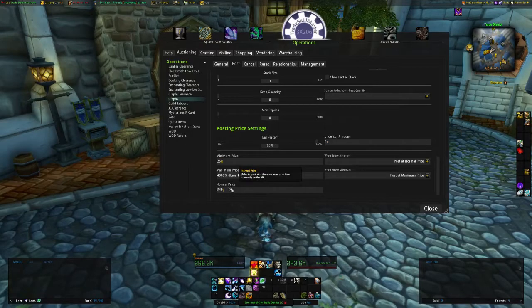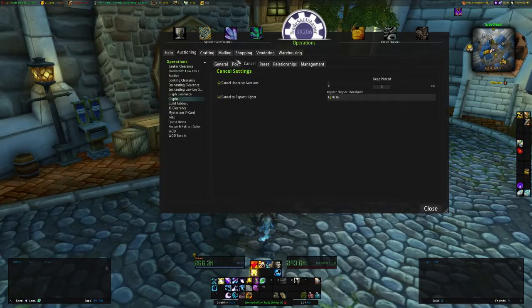My normal price — if a glyph posts at 19 gold and my minimum is 25, it will post at 349. When I first came to this server, no glyphs were above around 150 gold. I started my normal price at 199, then 249. I've gotten the other glyph sellers to bring their normal prices up, and right now we're doing it at 340. Several other glyph sellers have followed me up and we're all making more gold. I don't have cancels, relationships, mailing, or vendoring set up.